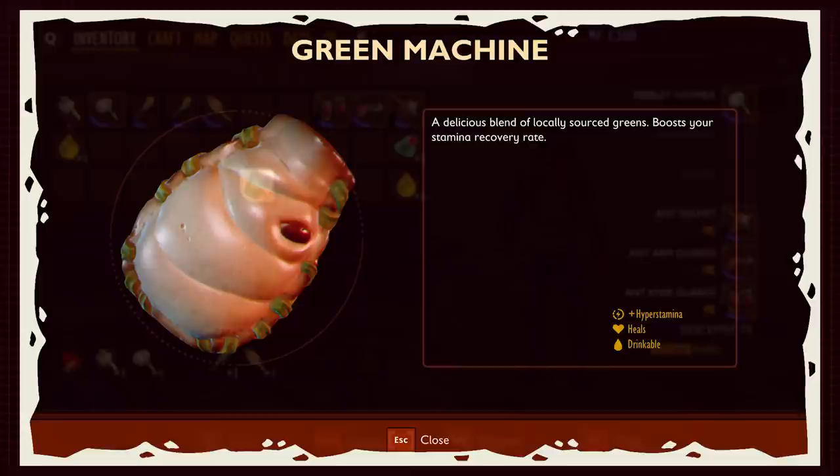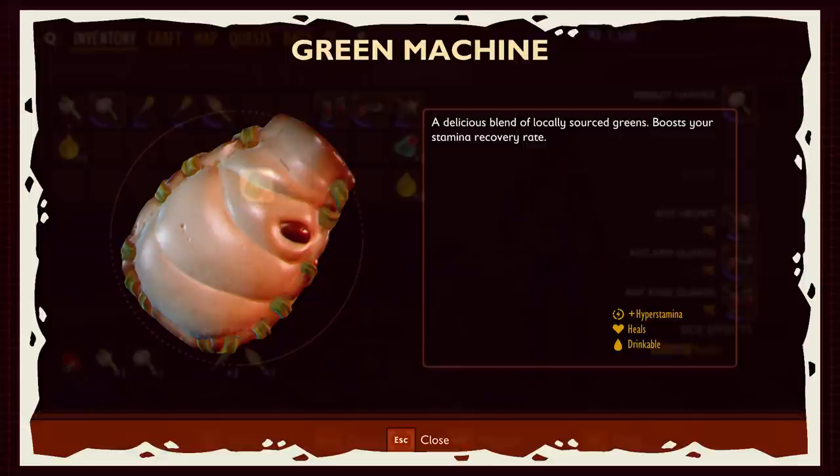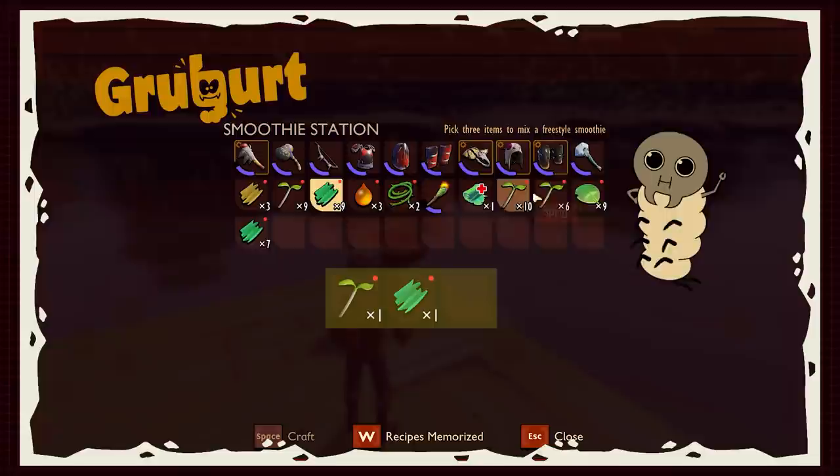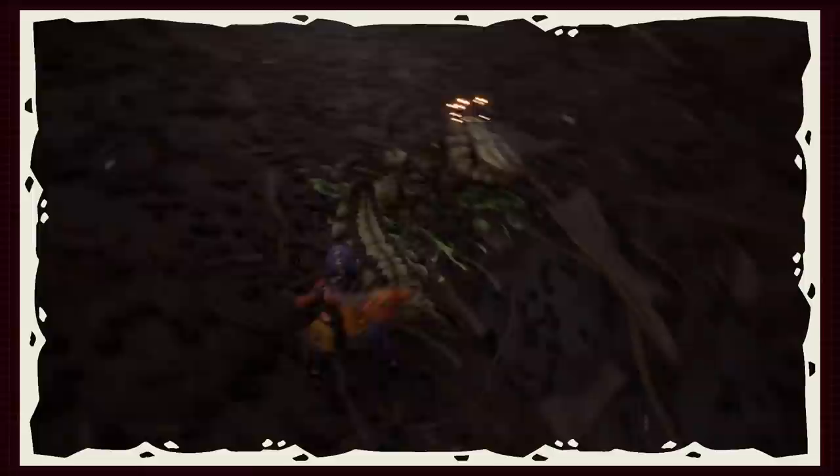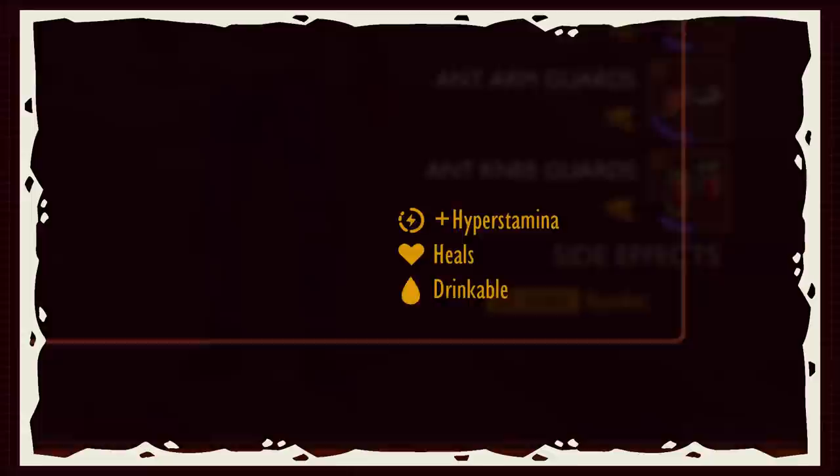I want to start with the green machine — this is the staple, the holy grail when it comes to backyard survival. This smoothie is made by combining one plant fiber, one sprig, and one clover, arguably the easiest materials to harvest in the game. On top of that, green machine provides players with an instant heal, and that's the game changer when it comes to smoothies. Sure, bandages are fine and you can make them when you're out in the field, but having the ability to instantly heal on the spot could be the difference maker. Green machine also buffs players with hyper stamina, which allows players to regain stamina faster — again, a difference maker.